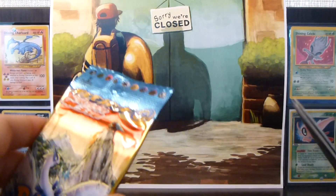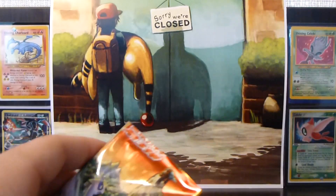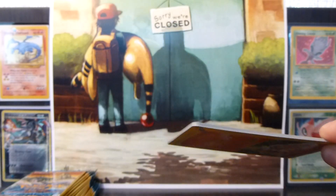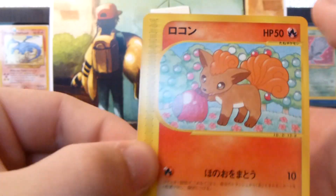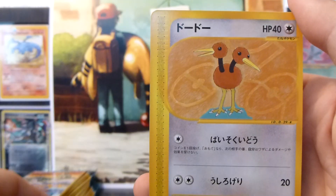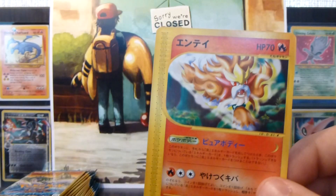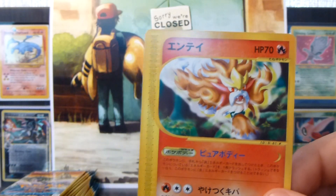I think this is pack number five. So we have a Vulpix, Duoduo, Kangaskhan, and a Rapidash, and our rare is an Entei rare. That's also a double, so that will be up for trade.